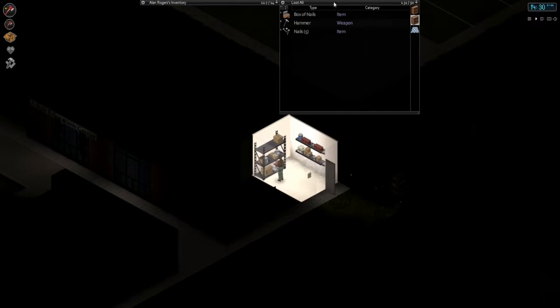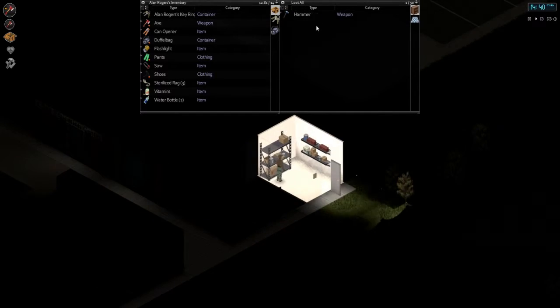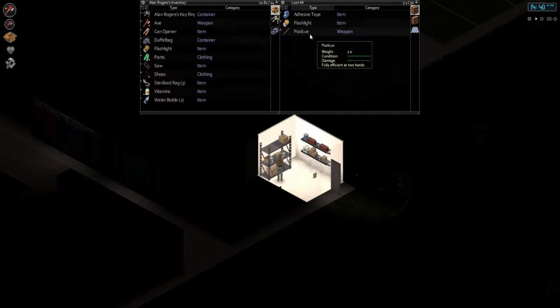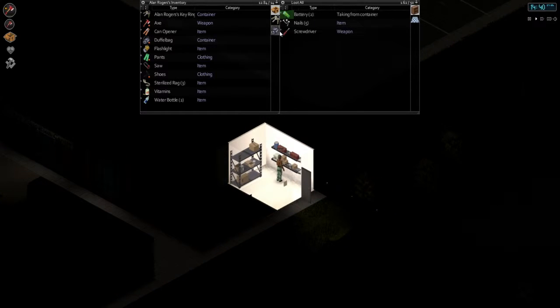Oh, box of nails — take it. Take the nails as well. We already have a hammer, and we got adhesive tape and a pool cue. We don't need the pool cue but the tape would be nice. Batteries — always welcome. Screwdriver — always welcome. Just pick it up. Oh it's full — no, my duffel bag is full! Wood glue as well.